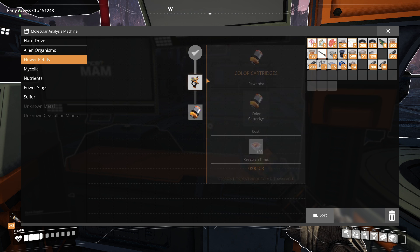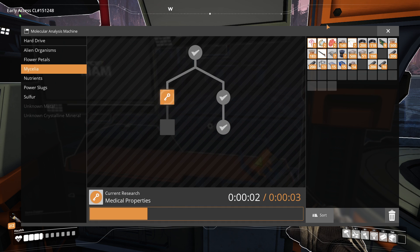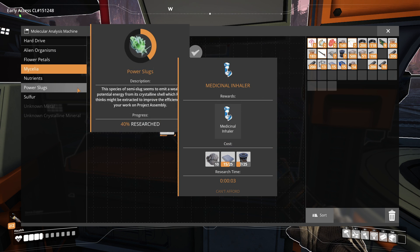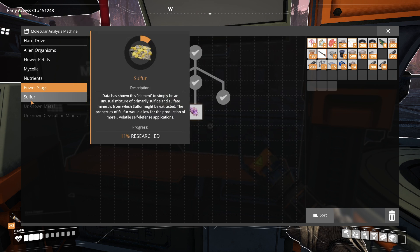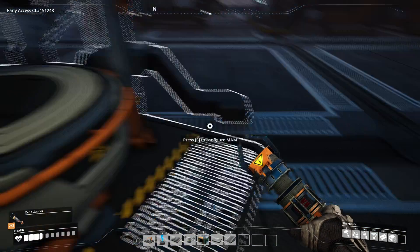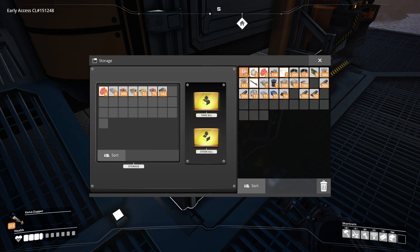The next thing is I'm also going to do this research because I found some nuts. The last one is mycelia - that and rotors - this is really cool, it essentially is a full heal with mycelia, which is a late-game recipe. Then sulfur to produce a lot of things, and these two we'll get in time when we find them. Let's put the organics away.